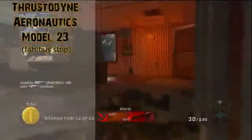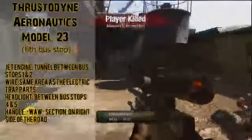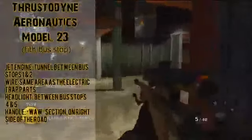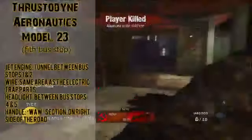Next we have the Thrustodyne Aeronautics Model 23 — we've also seen this but no one had a clue what it was; tons of videos were made guessing it was the wonder weapon. It's made from a jet engine found in the tunnel between bus stops one and two, wire found in the same area as the electric trap parts, a headlight found in the cabin where the bowie knife is between bus stops four and five, and a handle found at the World at War section of the map on the right side of the road between bus stops three and four.